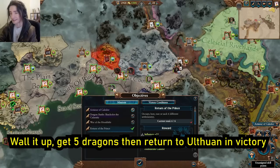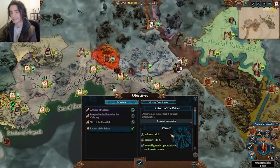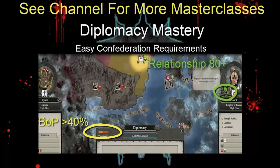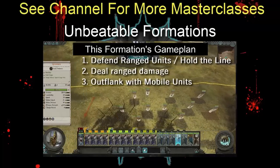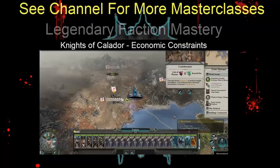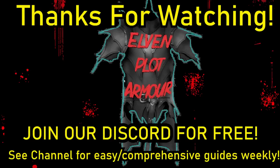The ability to get the Kalidor confederation quest working isn't currently working — hopefully by the time you guys get your hands on it, it will be. You just want a nice defensive territory with lots of walls, lots of defensive prospects, and that's it. That's it for this video guys — thanks so much for watching. If you have found it helpful at all, please consider liking and subscribing. Comment below what you would like to see next. This is Elven Plot Armor — cheers for watching and I'll see you next time.